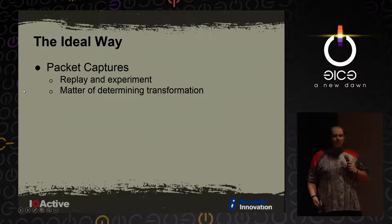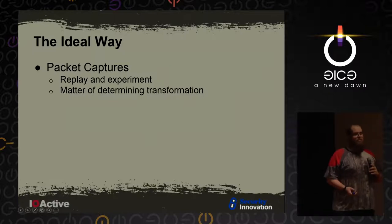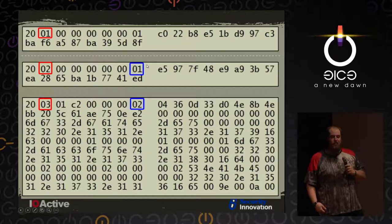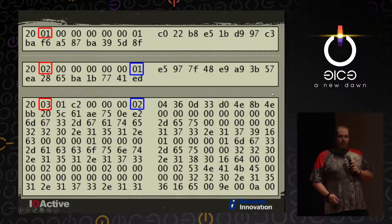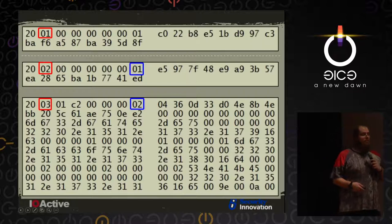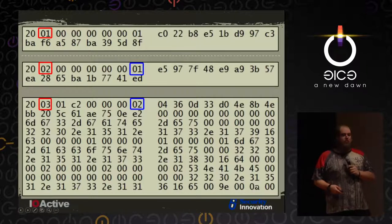Now jumping into the actual payloads. If you've got the packet capture, it's really easy - you can replay the packets, send them over and modify little things, see what happens. You're trying to determine that transformation between packets. Looking at some actual packets coming through, the commands always seem to be sent as 2001, and the server replies with 02 and 03. We noticed the blue sequence numbers adding off, with each having its own sequence.